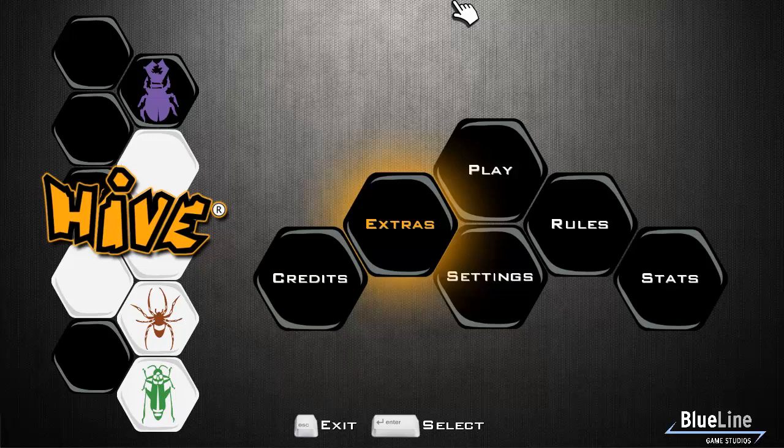It says: officially licensed version of the Mensa Select award-winning board game. Hive is a board game with a difference — there is no board. The pieces are added to the playing area, thus creating the board. As more and more pieces are added, the game becomes a fight to see who can first capture the opposing queen bee. The game mechanics are really quite simple but it's a very addictive casual game.